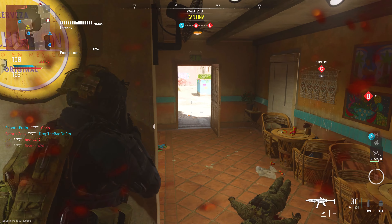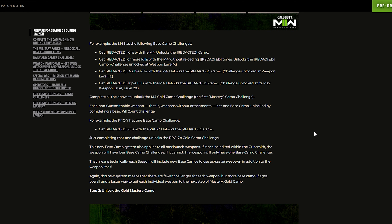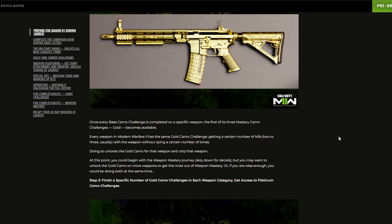Weapon camos are cosmetic patterns earned via camo challenges — a feature in every main Call of Duty since the original Modern Warfare in 2007. Modern Warfare 2's camo challenge system will be streamlined significantly, offering more rewards sooner. Camos are split into two groups: base camos, which are universally unlocked across all weapons by completing a specific weapon's challenge, and mastery camos. There will be 180+ unique base camos available at launch, with more added with each new season.